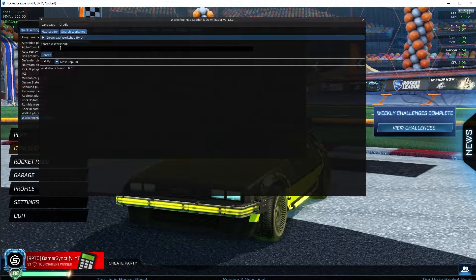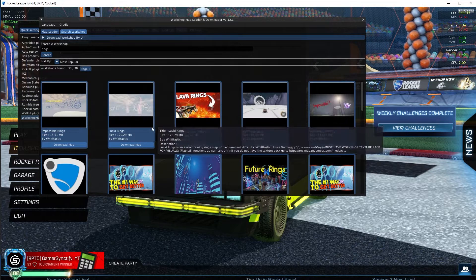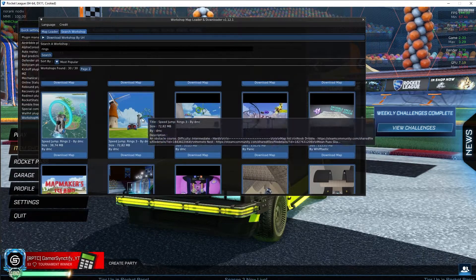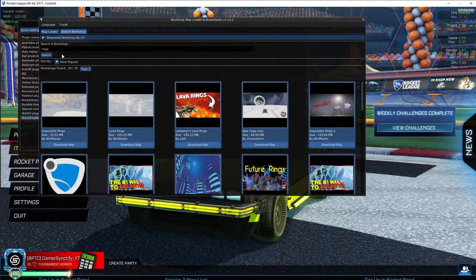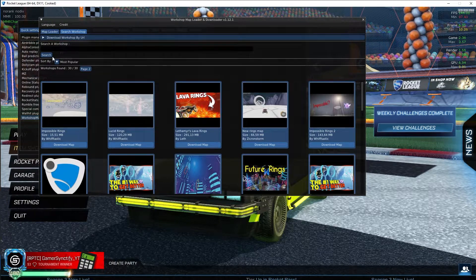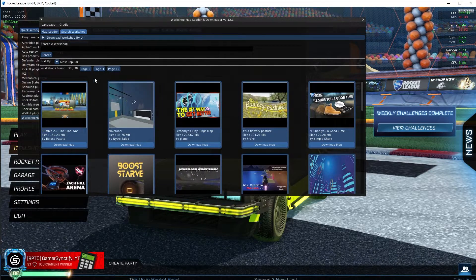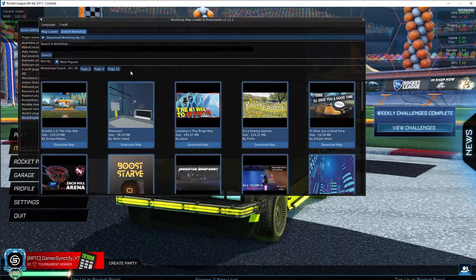You can search for a workshop map like a rings map or anything like that — just search for it and you'll find what you want. If you search for nothing, it will just give you something random. As you can see, it gave me some random results up to page 12.